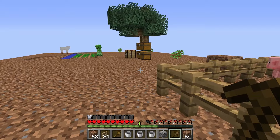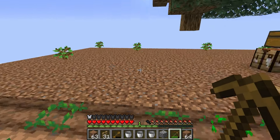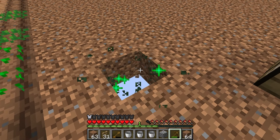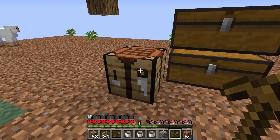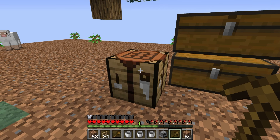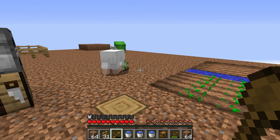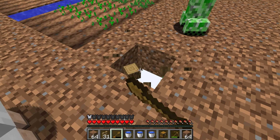An explosion destroyed our ranch — I need to put the fence back up! We've got iron, so how about we smelt it? Good idea — I'll craft a furnace and put the iron ore and coal inside. Now we can upgrade our stuff! Let's keep mining — we want more iron!